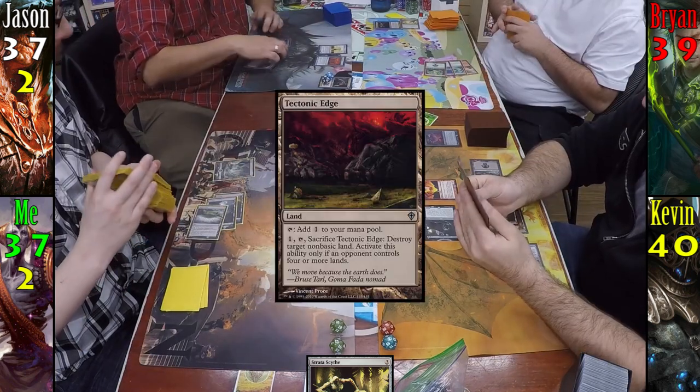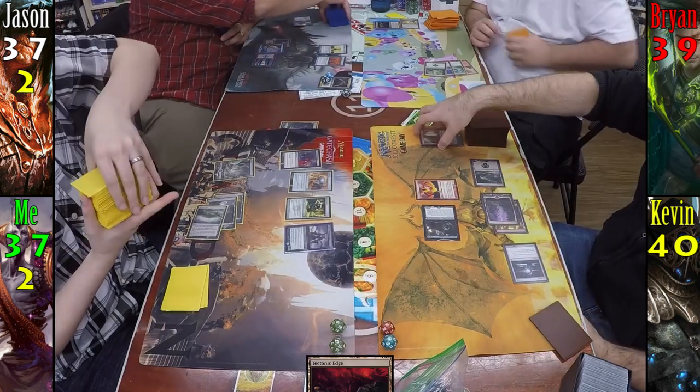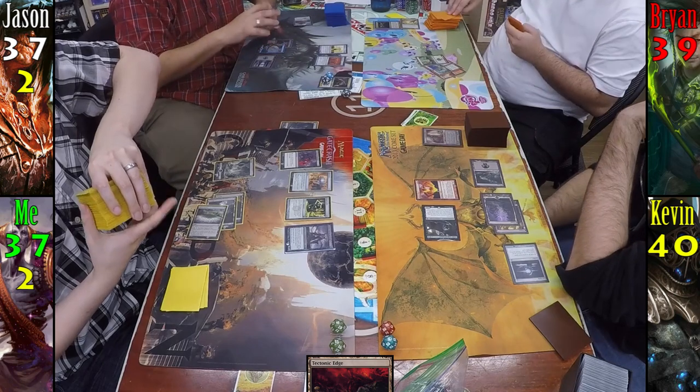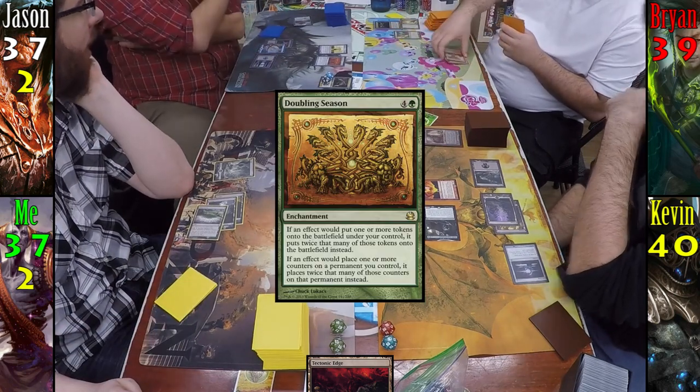Jason plays Tectonic Edge for his turn, then taps it and a Swamp to kill Kevin's Cabal Coffers. With only two mana remaining, he passes to Brian. Brian plays his land drop for the turn, then taps out, casting Doubling Season before passing to Kevin.